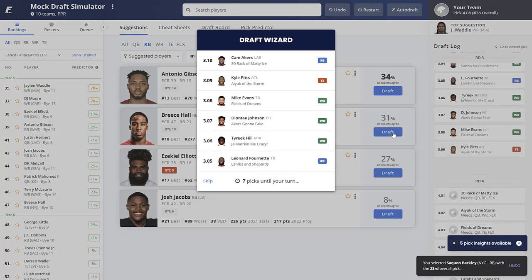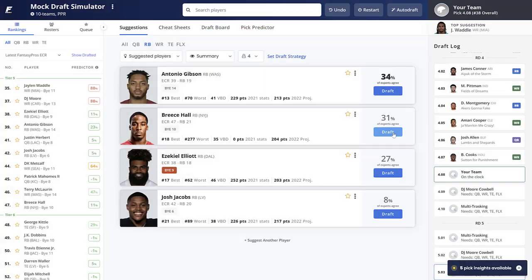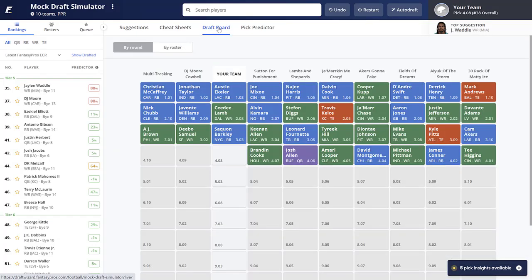Now we're building out our wide receiver core in the fourth round. Looking at the next picks — Keenan Allen is a good selection but I already had Ekeler, so I didn't want to load up on too many Chargers. Then London, Fournette, Tyreek, Deontay Johnson, Mike Evans. Kyle Pitts goes, and Cam Akers — I wouldn't draft him that early with a likely running back by committee situation. Then T. Higgins, James Conner, Michael Pittman, David Montgomery — great value there at 4.04. Amari Cooper, Josh Allen, Brandin Cooks — solid value on Josh Allen mid-fourth.